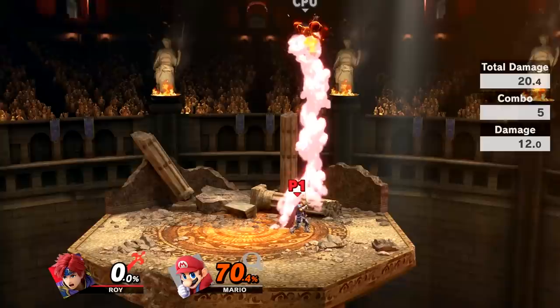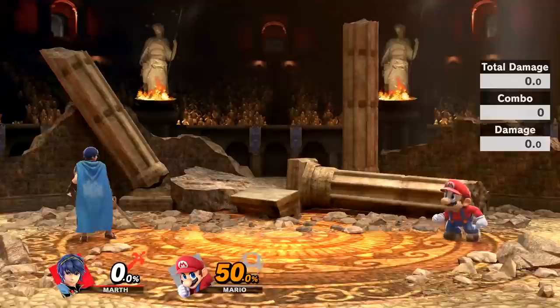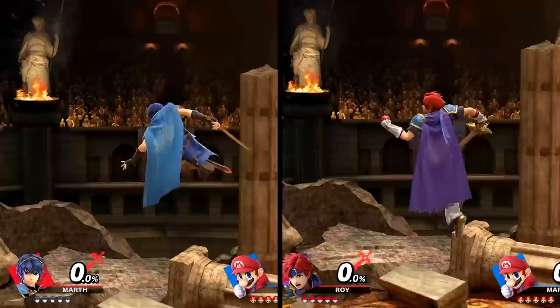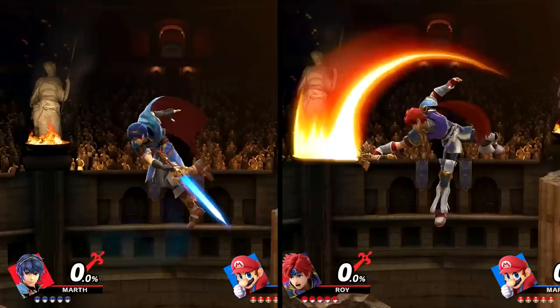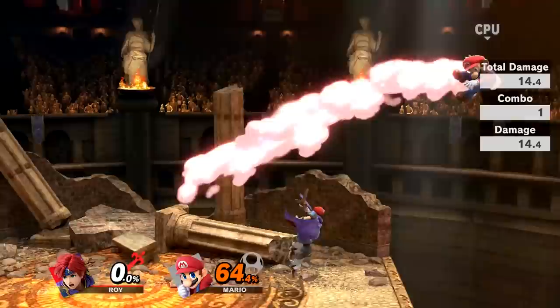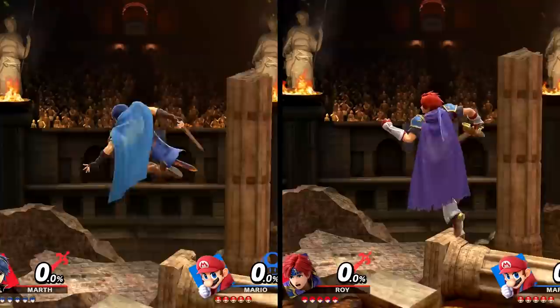Time to talk about their air attacks. Their neutral airs are the same attacks. I had a hard time getting back to back tippers with both of Marth's swings, but to be fair, I'm not a very good Marth player. Roy's is simply easier to get the most damage out of. Their forward airs have different animations, but it's the same concept. Marth's attack actually comes out a few frames faster than Roy's, and when hitting with a tipper, Marth's actually does a tiny bit more damage. Their back airs are the same attacks. Both characters will face the direction of the attack after the move ends. Marth's attack again does a little more damage when connecting at the tip.